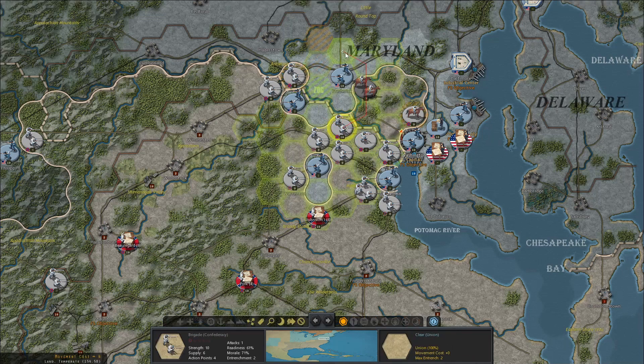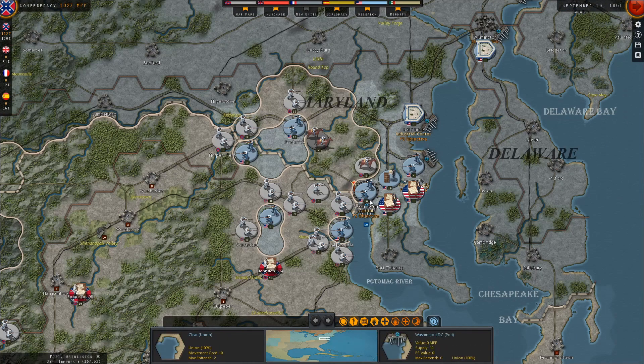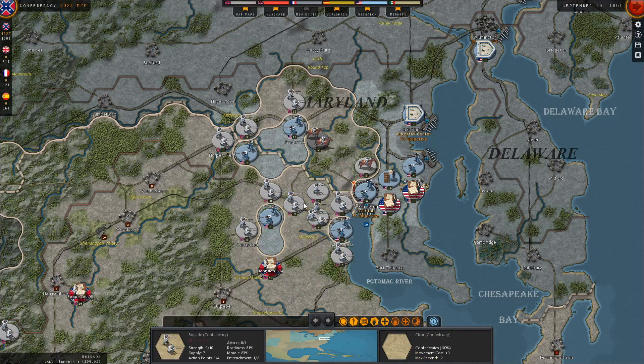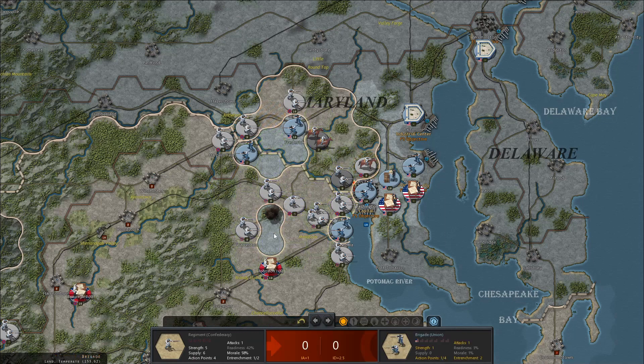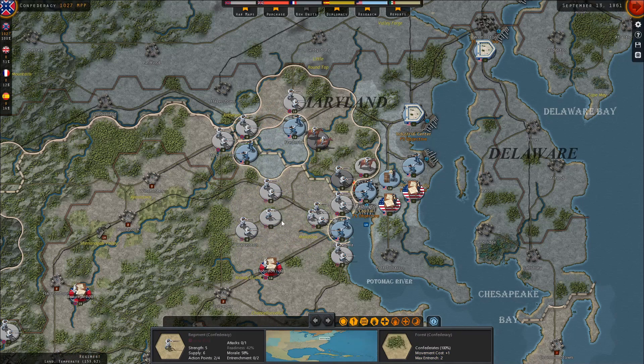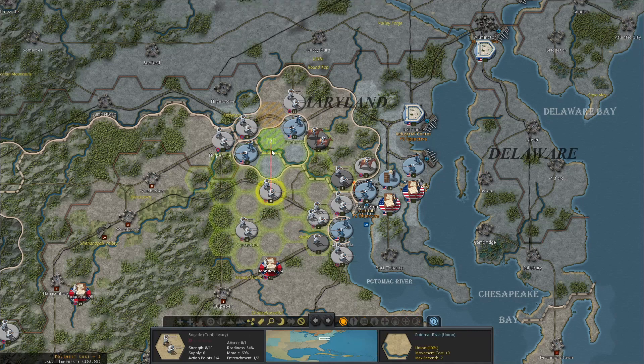Seems like I cannot encircle Frederick at this point. I can move back - yeah, that's actually pretty good at that point. Doesn't matter if they go out. Pretty lucky there. Then the question is what am I going to do with you? How far are you going to go?